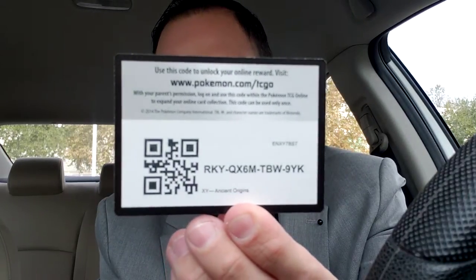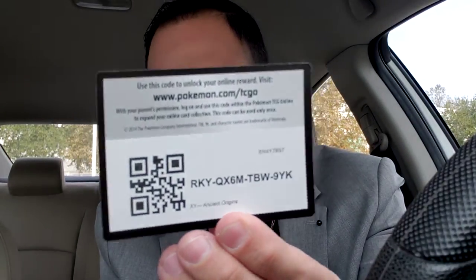All right, so that was the first pack. Second pack is Ancient Origins. I have not opened some Ancient Origins in a minute. And we got a white code card — let's freaking go! White code to the front. Ancient Origins!